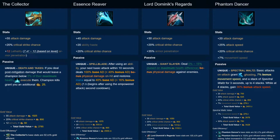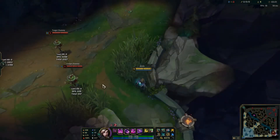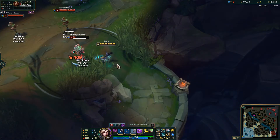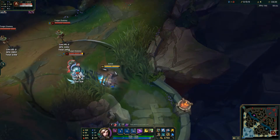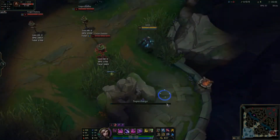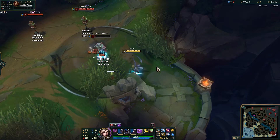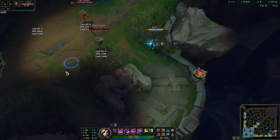Lethality gets worse and worse as the game goes on, because champions get more armor per level than the lethality gives armor penetration per level. Additionally, compared to other crit items, the Collector is one of the least gold efficient. Most crit items have over 100% gold efficiency, with the exception of most of the zeal items, but the Collector's stats are only 92.83% gold efficient, which is about the same as Phantom Dancer without either of its passives in effect.